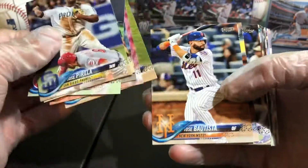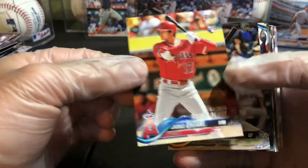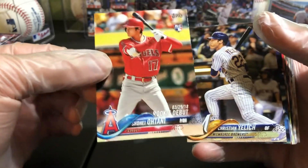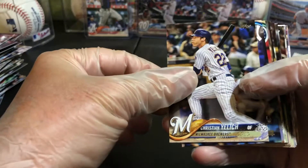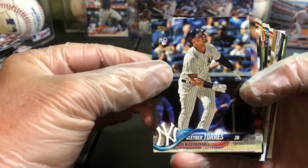Rizzo, Contreras, Batista - speak of the devil, we got all four. Well, we didn't get the Acuna rookie debut yet, but we did get that Yelich - bam! Pinstripe Torres - that looks good too. Sometimes in these clearance packs these cards would be a little beat up on the corners, but all these have looked pretty darn good so far.